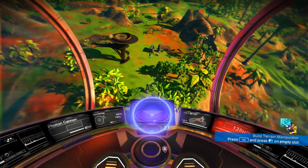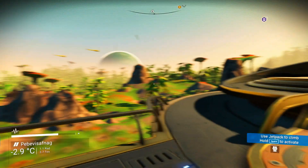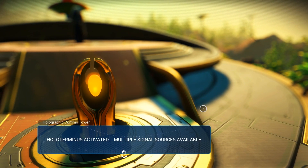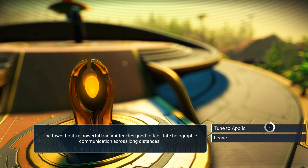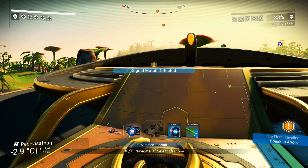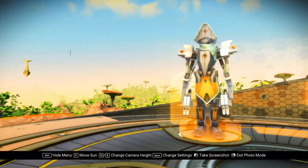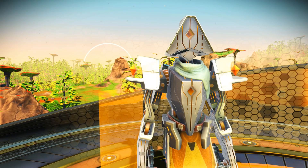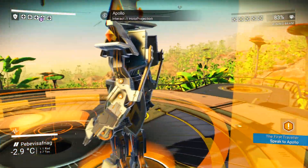There was a Hollow Terminus here all along and I didn't even know that. This place looks quite incredible. A signal source is available - the tower hosts a powerful transmitter designed to facilitate holographic communication across long distances. Oh, look who's here - we meet again. Let's talk to this guy. He looks pretty cool.